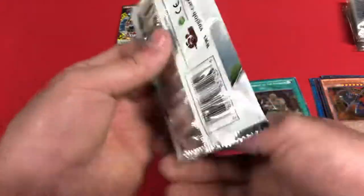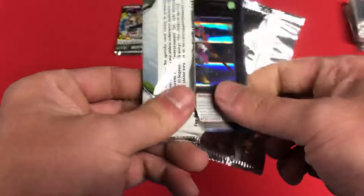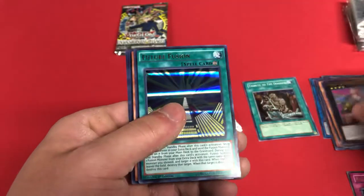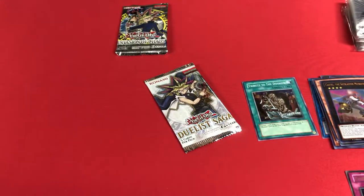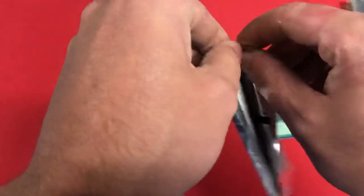Moving on — I think that's Elemental Hero Honest Neos on the front. We got Castile the Sky Blaster Musketeer, Future Fusion, Saber Shark, Contract with Don Thousand, and Cosmic Flare. Last but not least — the Yugi pack — and then we move on to that Invasion of Chaos pack.